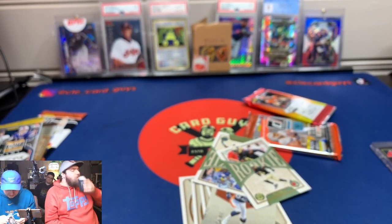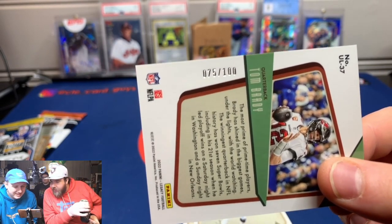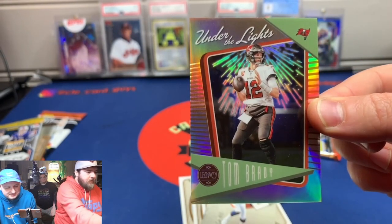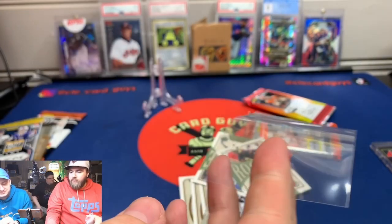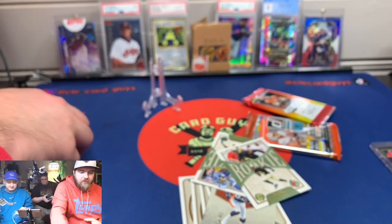I like this Brady though. Yeah. Oh, it's numbered! Really? 75 of 100. There we go — numbered Brady to 100 in the first pack! Let's get that boy on a stand where he belongs. I gotta at least sleeve that mother up. A Panini with a number on the back is a little different than normal.